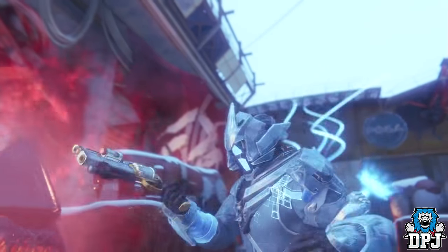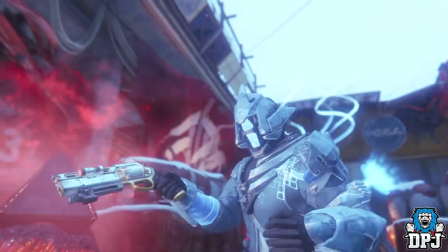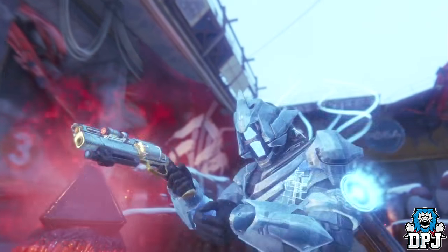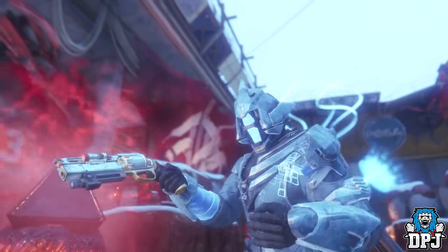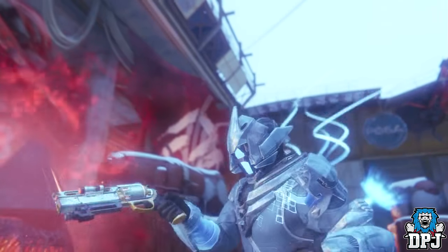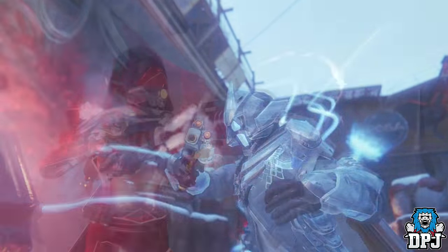Next up we see a Warlock in what I'm certain is the new Waterglass gear rocking ornaments — this thing has tentacles, which is wild. He's also wielding what I believe is the new Fatebringer with an ornament applied, since the color has changed to a new silver and gold. The reason I say this is because later in the video we see a Warlock in a PvP snippet holding what looks to be a Fatebringer in its standard color.